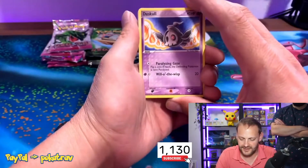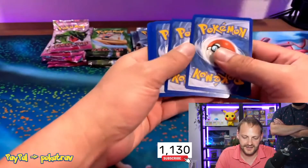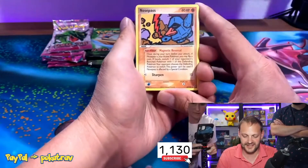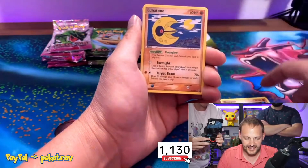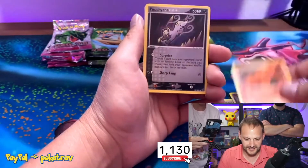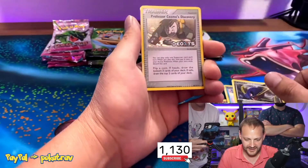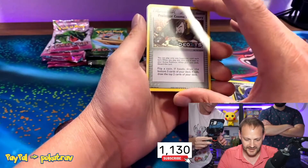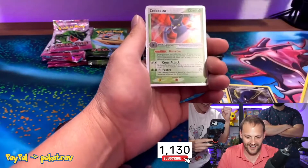I've never opened Deoxys — this is a set you don't just open all the time. Alright, we got a Nosepass, Ace Trainer, Lunatone, Duskull, Nincada, Goldeen, Carvanha — there's the reverse. Reverse Professor Cosmo's Discovery.